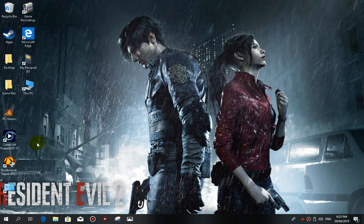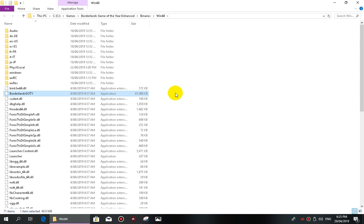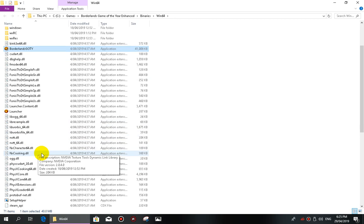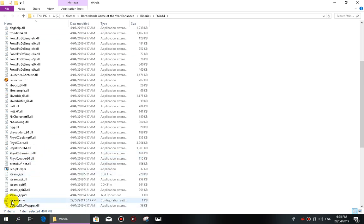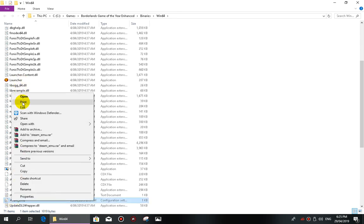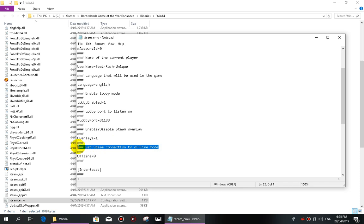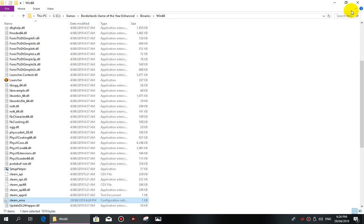So what you want to do to fix it: go to your Borderlands game, right-click, open file location. This also works for the Steam version and non-Steam. Go to SteamEmu, right-click on that, go to Edit. This is what you want to look for — this part right here: 'Set Steam connection to offline.' Change that — take off the zero, put in one. Then go to File, Save, and close that.